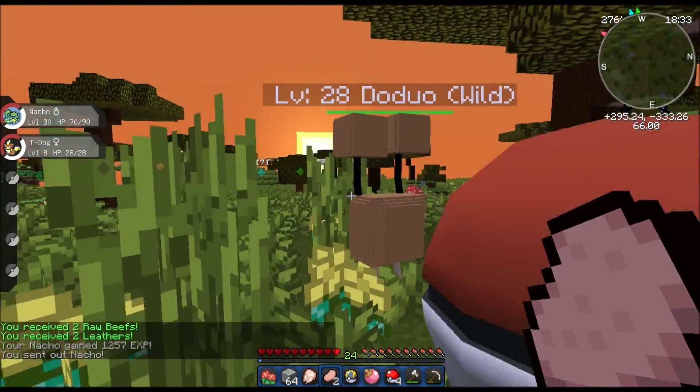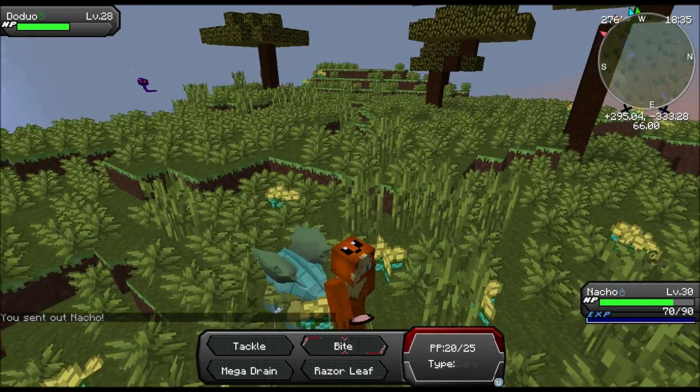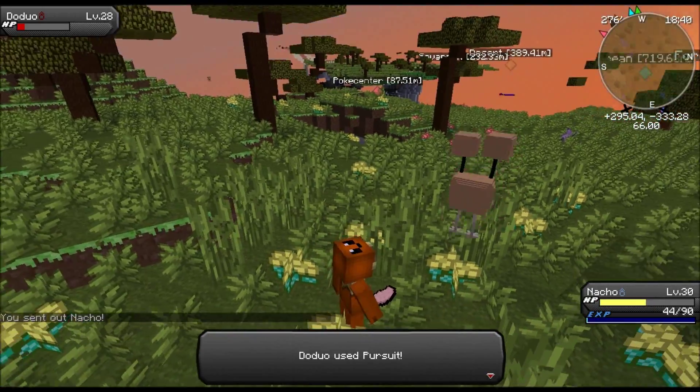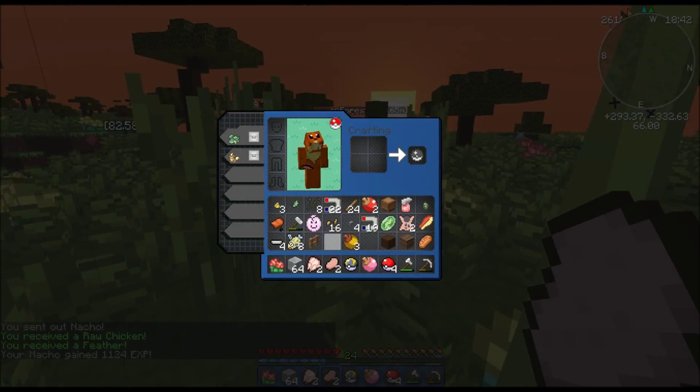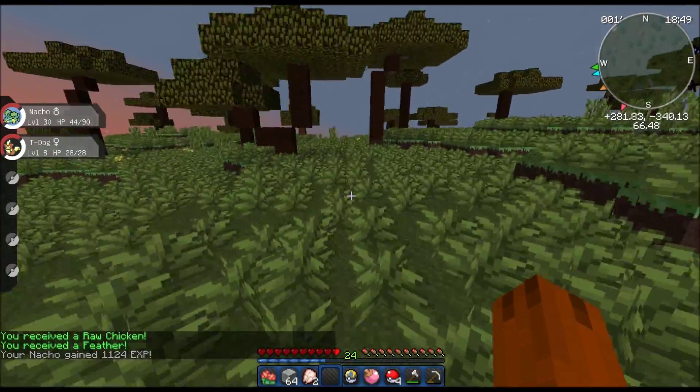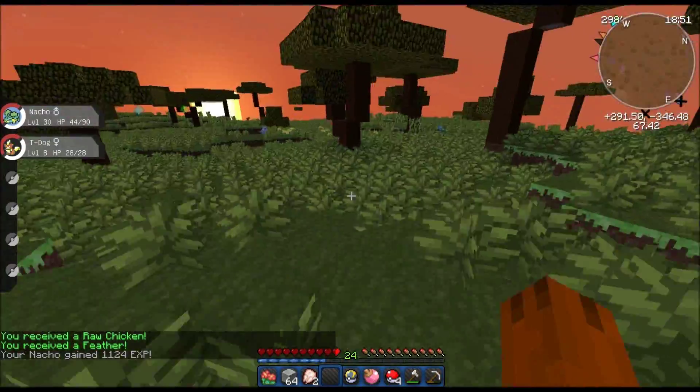Let's kill this Doduo. We're getting some levels on this guy — that's pretty good. Crit. Sweet. We got a feather. Gonna need one more if we're going to craft the running shoes, which we will — hopefully.